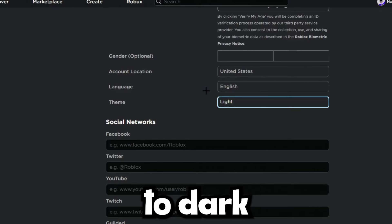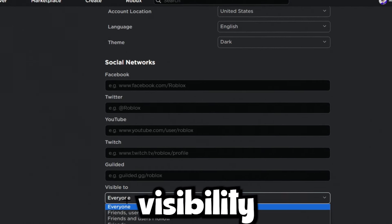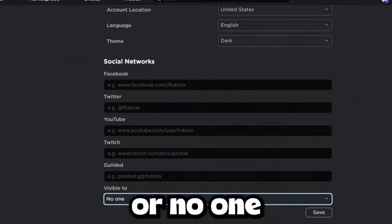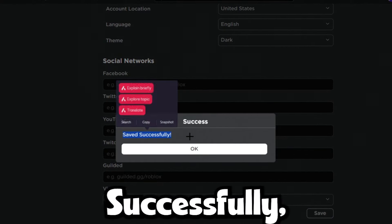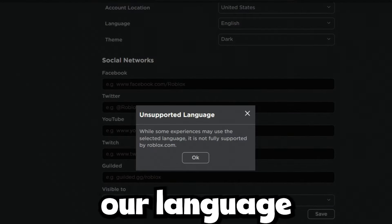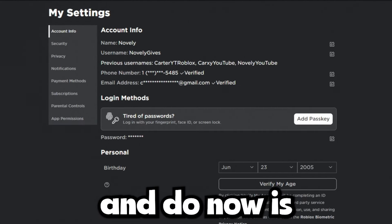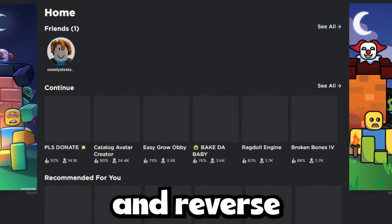Now that gender is set to female, change your theme from light to dark — or if yours is on dark, change it to light. Then for visibility, set it to no one. Click save and it says save successfully. Click OK. Then change your language back to the secret unsupported language and click OK. Go to the Roblox homepage and wait about five minutes, then reverse the steps.